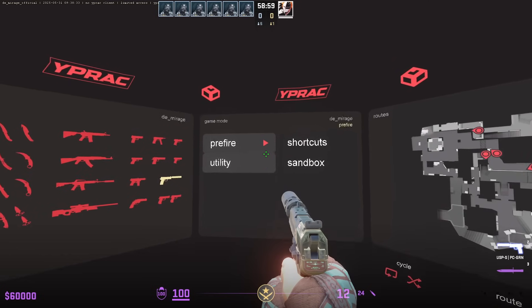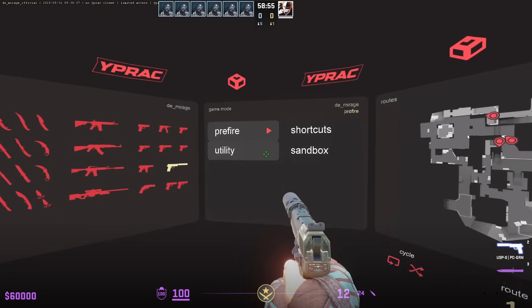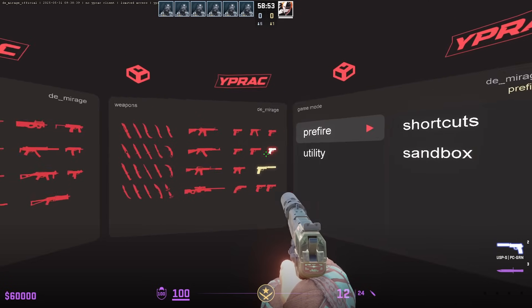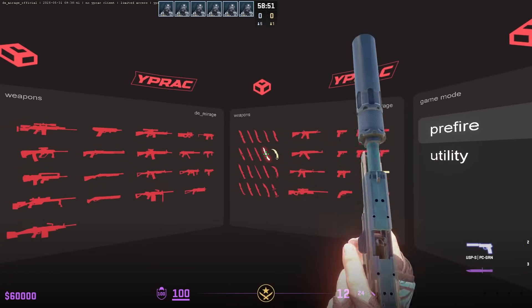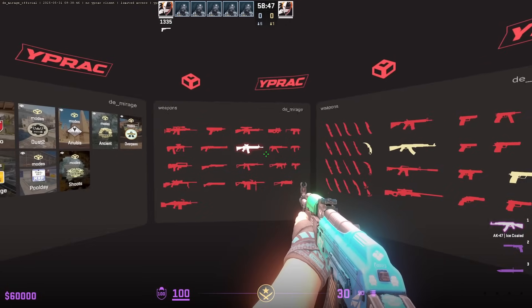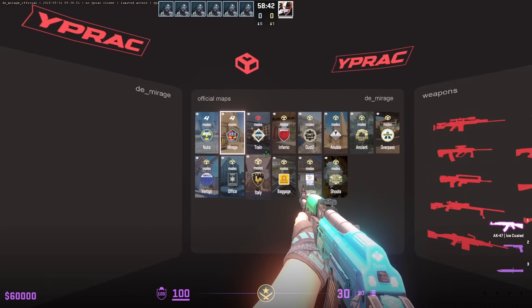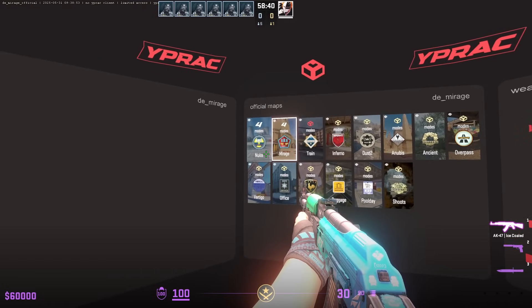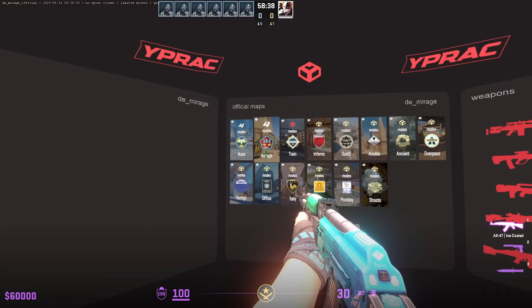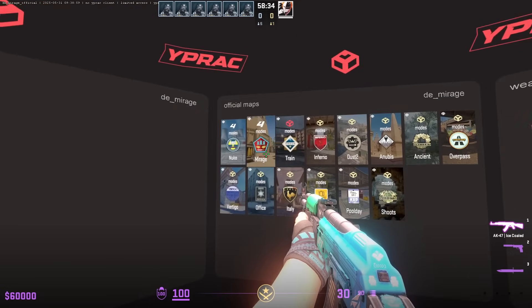When you load in, we see this menu: Free Fire, Shortcuts, Utility, and Sandbox — the four different modes of this Workshop map. There are also different knife options and weapons you can shoot to equip. If you swing over to the left, there are official maps. Unfortunately, only two free maps are available: Nuke or Mirage. These four modes can be played on both maps.